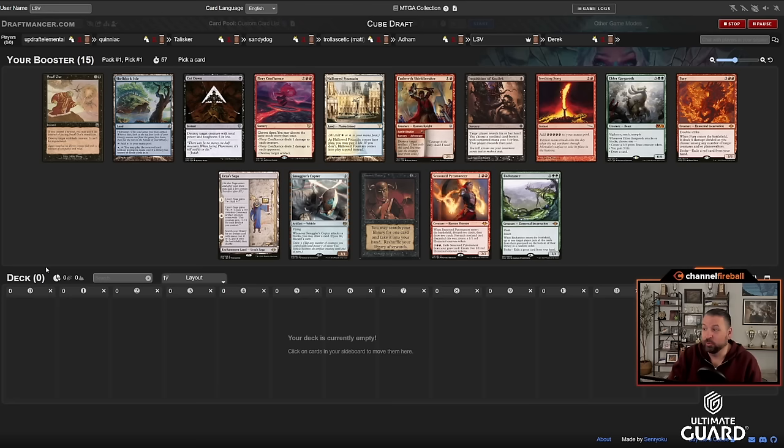Welcome to another 4-on-4 cube draft. It's myself, Troll Ascetic, Talisker, and Updraft Elemental battling against Quiniac, the Sandiest of Dogs, Addy, and Derek/Adam. We've got a solid pack where I'm probably going to first pick Demonic Tutor over Urza Saga — they're both very good, there's also a Fury. Those are the top three cards.